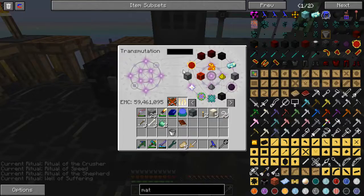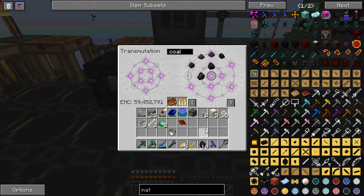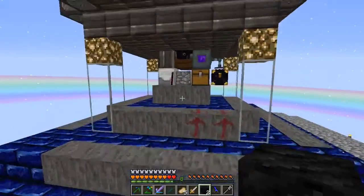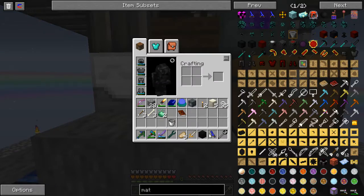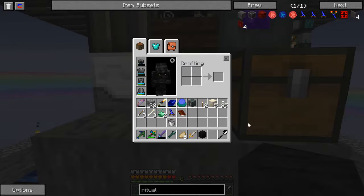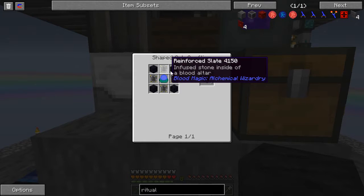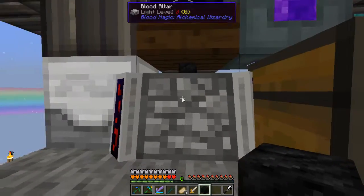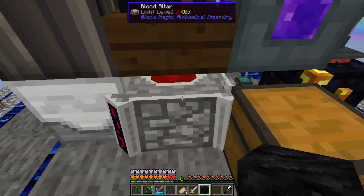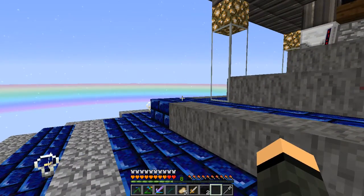I do need a couple blocks of coal. Regular ritual stones require reinforced slates — yeah, that's not going to happen on camera. They take 2,000 LP and a tier 4 altar, which this thing is only a tier 3 still. I can't remember what goes in the corners now — I just did a video on this too. Shame on me.